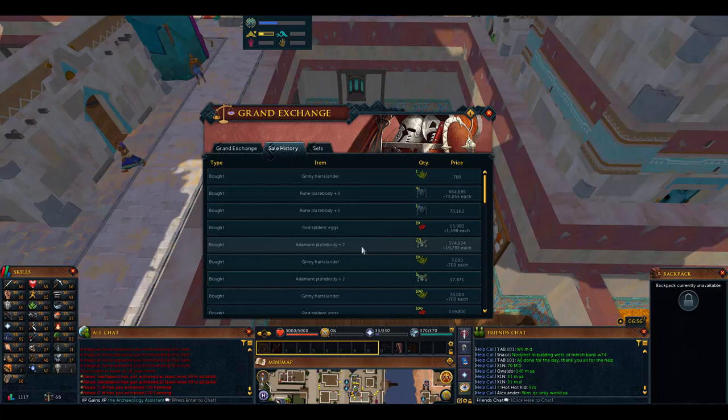We've done it the medium-fast way by basing up items. The slow way would be like making rune arrowheads or just making base items like rune pickaxes or rune hatchets or something. It'd be really good profit and you get really good smithing experience along the way, making money as you go.